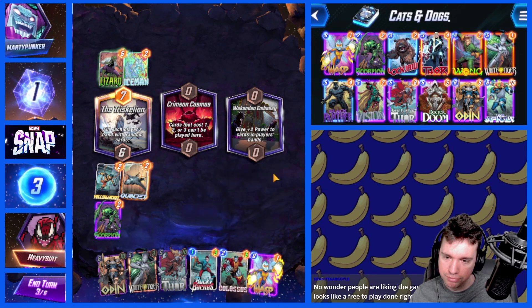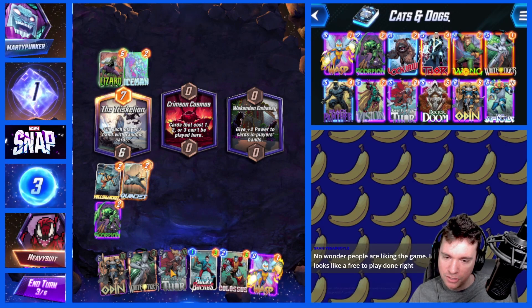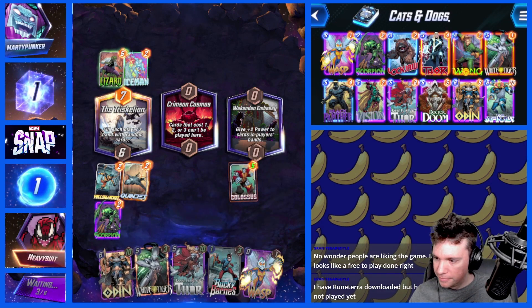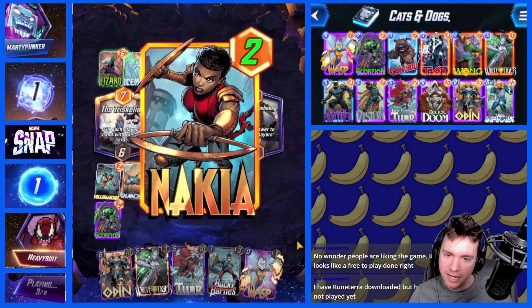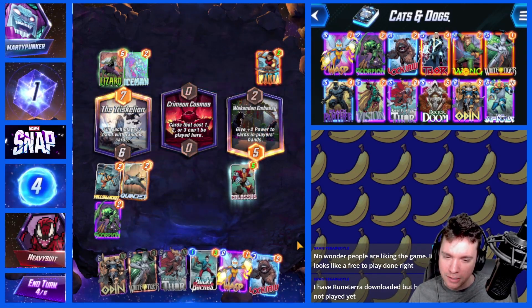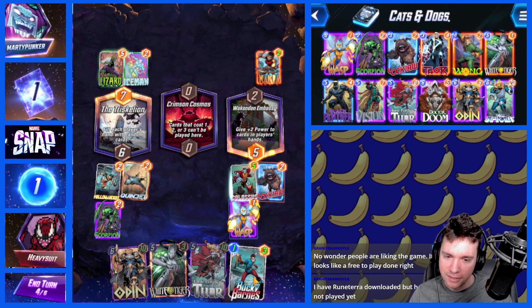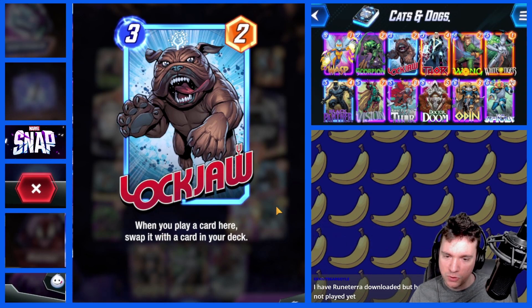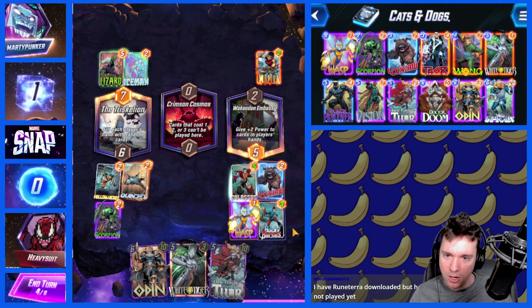I have a lot of big things, so I don't really want to just throw Colossus here — I'll just put him over here. I enjoyed Runeterra for a little bit, but the problem is it involves a lot of thinking and I'm kind of dull in the brain space. So, Lockjaw — when you play a card here, swap it with a card in your deck. Wasp is free so we'll play that there, and then this Bucky is only one so we can also play that. Hopefully we get some big things from our deck.